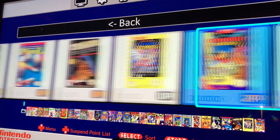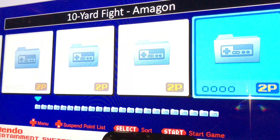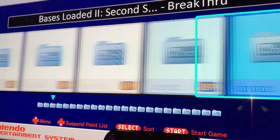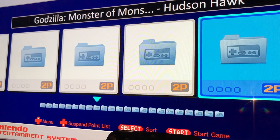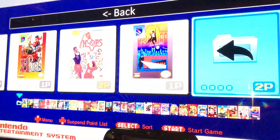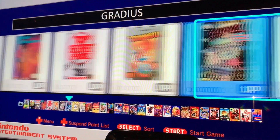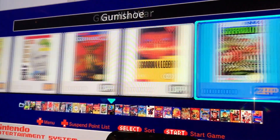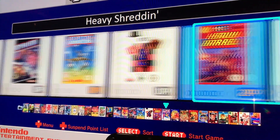If I want to back out, I press A here and it takes me back to the main menu with all the folders. Press A again and it takes me inside that folder where I can see all those games.